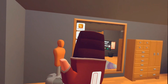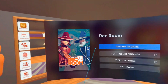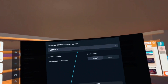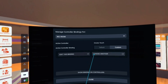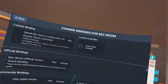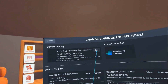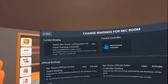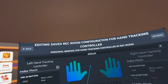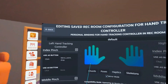Keybinds are going to allow us to translate our finger and hand movements into controller movements. Press your left menu button to open the SteamVR menu. Click on the Rec Room icon, go to Controller Bindings — it'll be on Default. Click Custom. If you want to look for other keybinds that people have already made, you can browse those. But if you want to make your own, click here, set it to Hand Tracking Controller. Sometimes there will be a hand configuration already there, and you can edit it to make sure it's on Hand Tracking Controller.